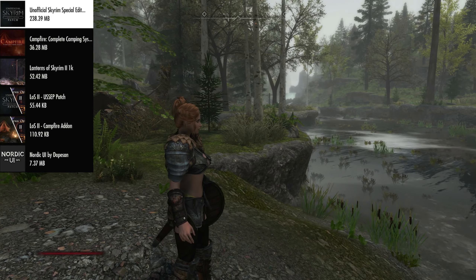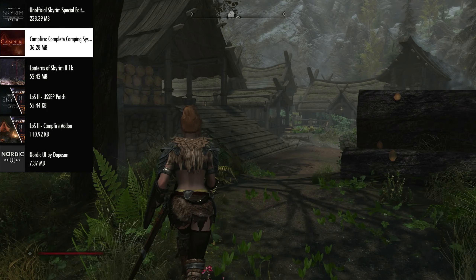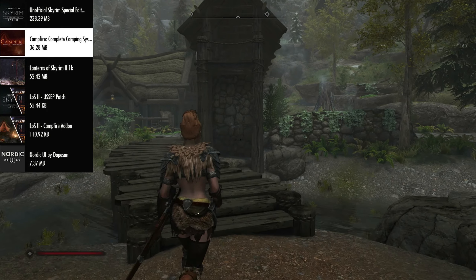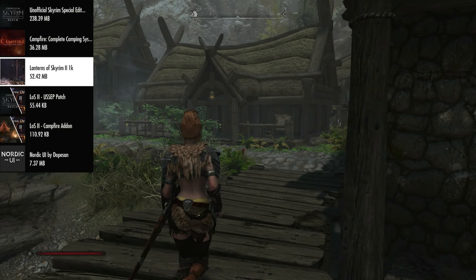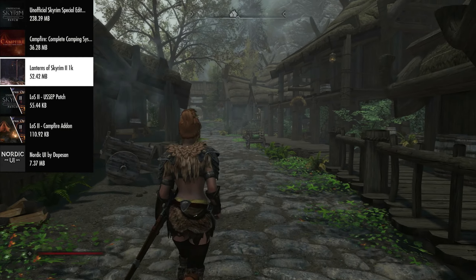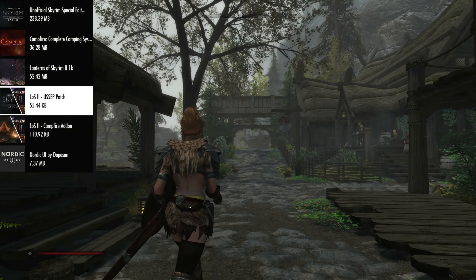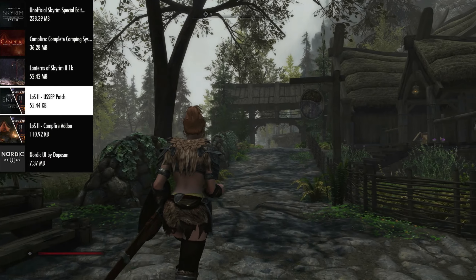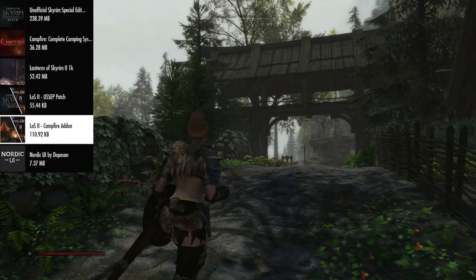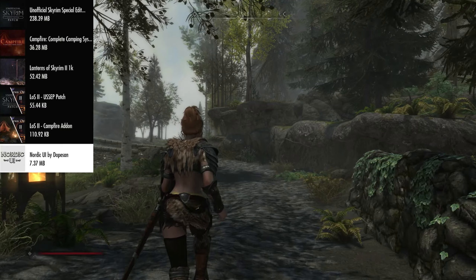First up we have the Unofficial Skyrim Special Edition Patch — this mod fixes bugs and glitches that the devs never got around to fixing. Following that we have the Campfire Complete Camping System mod, which adds a complete camping system to the game. Then we have Lanterns of Skyrim 2 1K, which adds lanterns along the roadside so you can see where you're going at night. There's also the Lanterns of Skyrim 2 Unofficial Skyrim Special Edition Patch and the Lanterns of Skyrim 2 Campfire add-on to make sure those mods work well together.